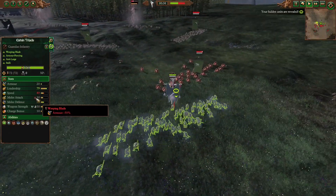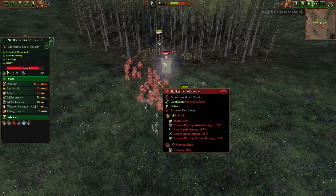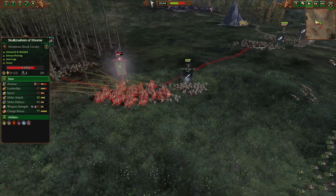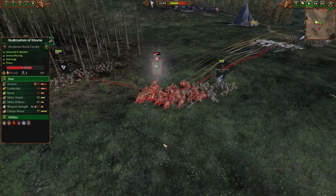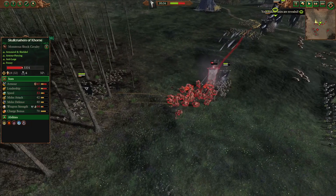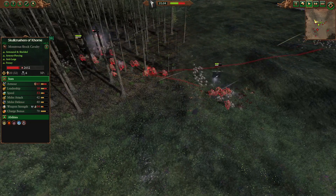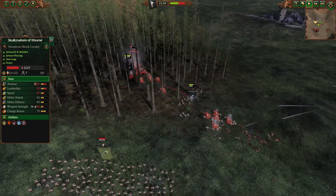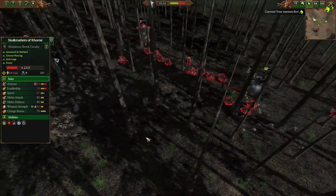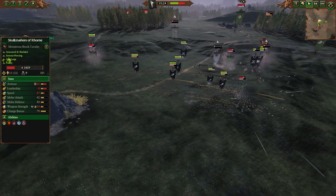Another attribute of the Triads is their minus 50% armor debuff via their Weeping Blade effect. It allows the Triads to halve the armor of whatever target they are engaged with, exposing them to a lot of non-armor-piercing damage. It doesn't really help themselves since they already have a lot of armor-piercing, but it synergizes really well with non-armor-piercing troops on the Skaven roster. In this battle replay, we are seeing a bunch of Skullcrushers being hit by the Triads' Weeping Blade, and then a torrent of missile fire coming in from the Night Runners quickly chips away their health — despite their original 130 armor, they now only have 65. It's not even been a minute since the Skullcrushers charged into the Triads and they are already on the verge of destruction. Given that the Triads' purpose is to engage armored units, especially armored cavalry and monsters, this means they will often maximize that Weeping Blade armor debuff against their intended targets.